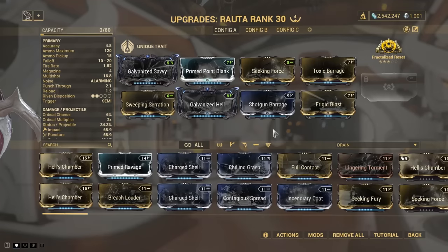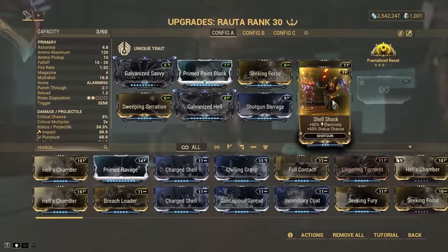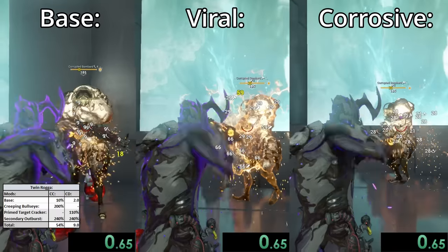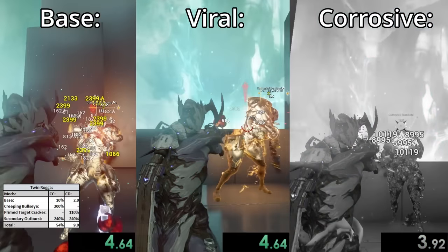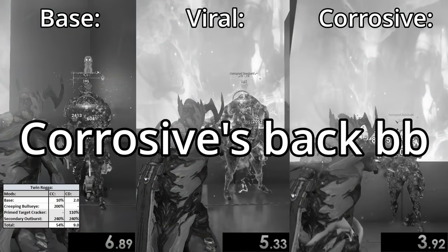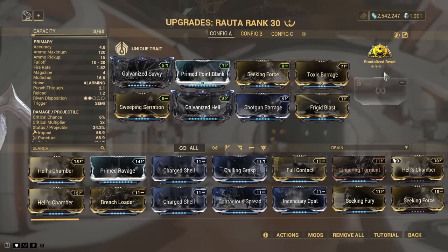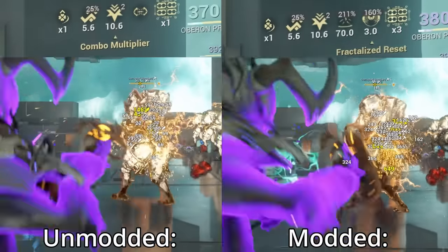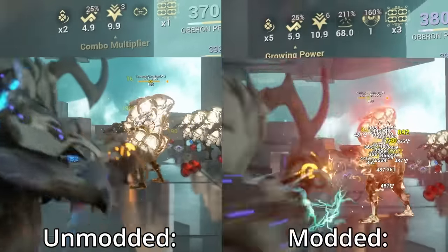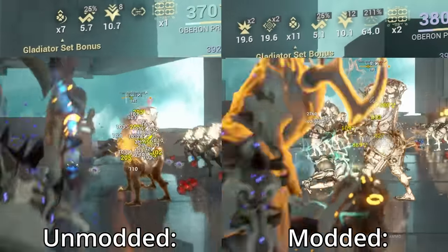As far as the build goes, there are only three things I'd recommend. One is Viral Damage — you could also use Corrosive depending on the enemy type. This is because if you're going to be weakening up enemies with your primary in order to swap to your secondary and get that crit boost, you might as well have them take more damage while you're at it. The more important ones are Shotgun Barrage to increase your fire rate, and Fractalised Reset to reduce your reload speed on ability cast, since we're trying to cram 8 shots into an enemy as quickly as possible.